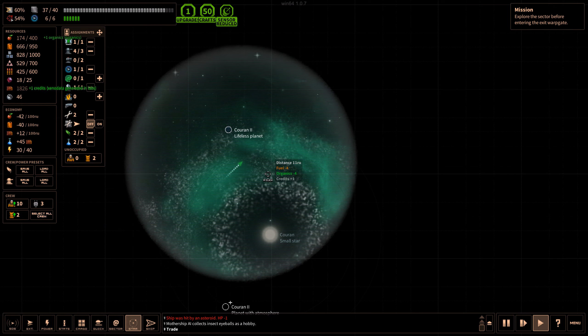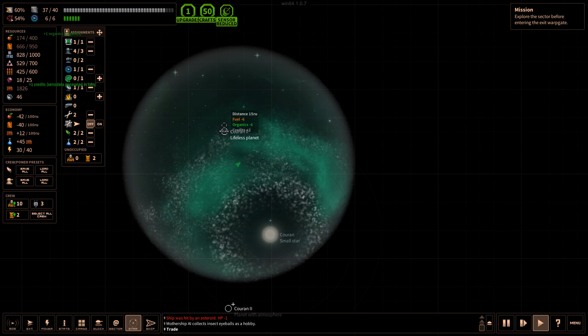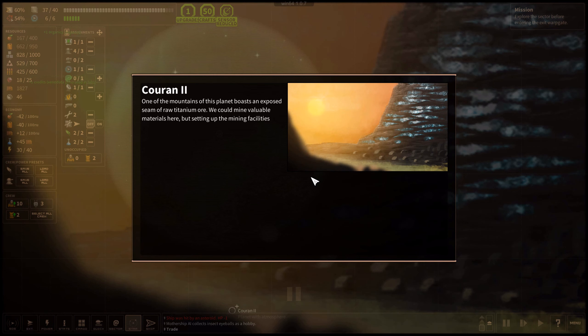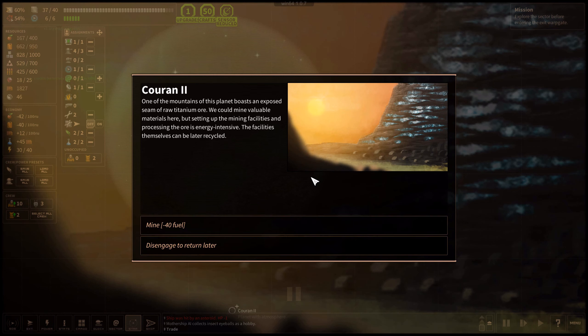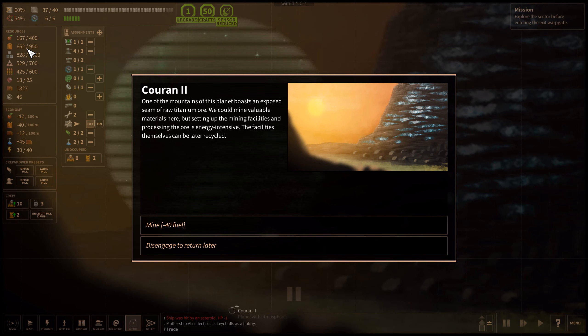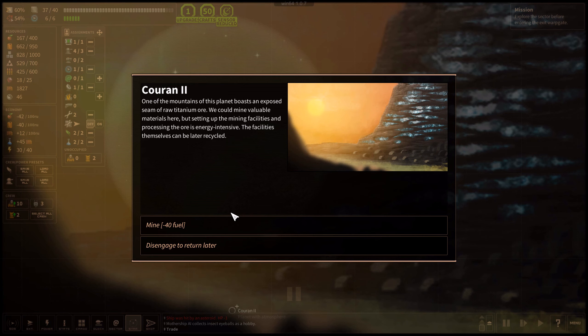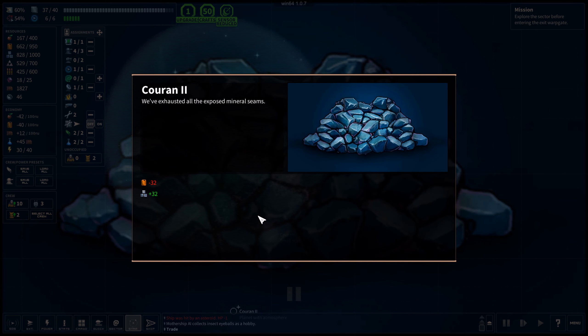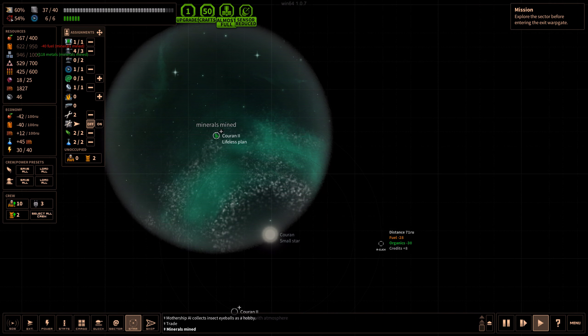We have a lifeless planet and we're in the midst of just asteroids everywhere. One of the mountains of this planet boasts an exposed seam of raw titanium ore. We could mine valuable materials here, but setting up the mining facilities and processing the ore is energy intensive. The facilities themselves can be later recycled. We're not really low on fuel, but let's mine it anyway. We've exhausted all the exposed mineral seams - that was actually quite a lot of metals.